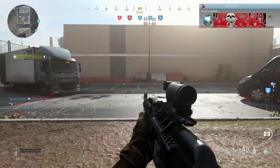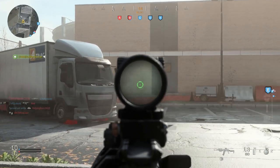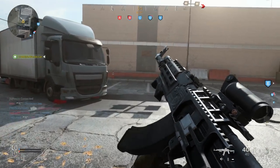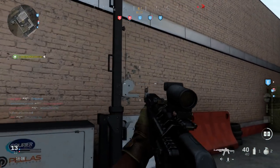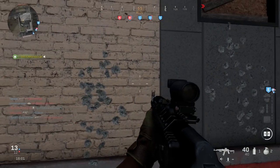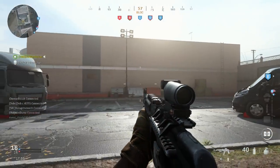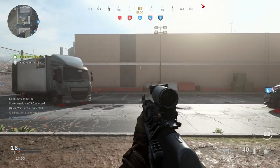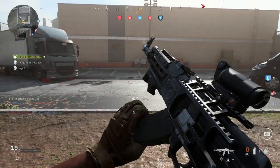Let's switch to select fire single and take a look. In single fire you have to keep it a little tighter than full auto. Comparing controlled full auto versus select fire single — it does bounce a little bit, but it's not bad. This is a great medium-range assault rifle, and it kicks well enough that you can hip fire it up close if needed. You could also throw on a laser or a different grip for hip fire.